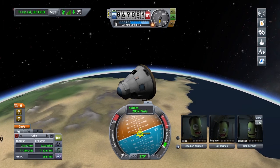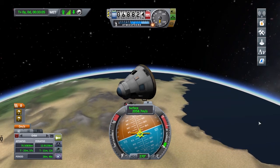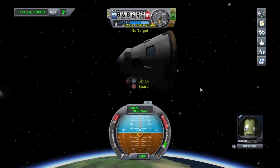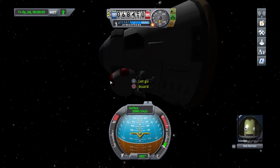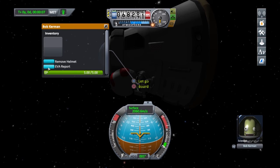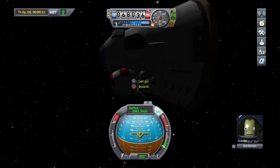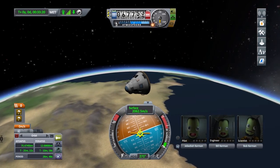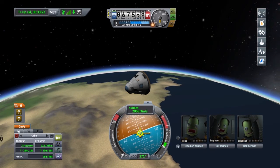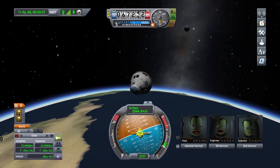Alright Bob, Bill got to go out last time. You want to do the much more dangerous stepping outside while you're within the atmosphere? Look at Bob — he is absolutely fearless. Apparently since I set this to sandbox mode, there's no science to do. That's what I usually do — I do all the experiments and collect science. But there's not really any point to that now since I've already unlocked the entire research tree, so I can build whatever I want.